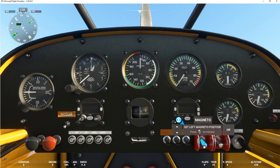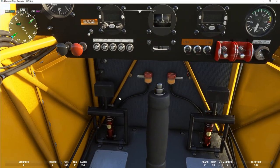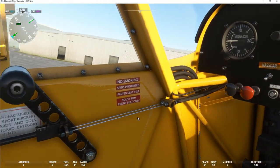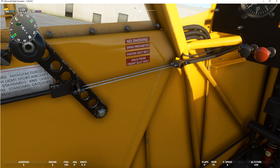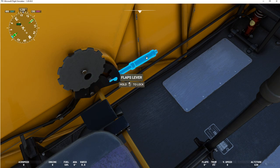We have strobe lights, magneto, starter, and ignition. Here are our brakes down here — press on the brakes, make sure they're working okay, test them. And here's our throttle — just test the throttle, you want it on idle. Down here we've got our pitch trim.